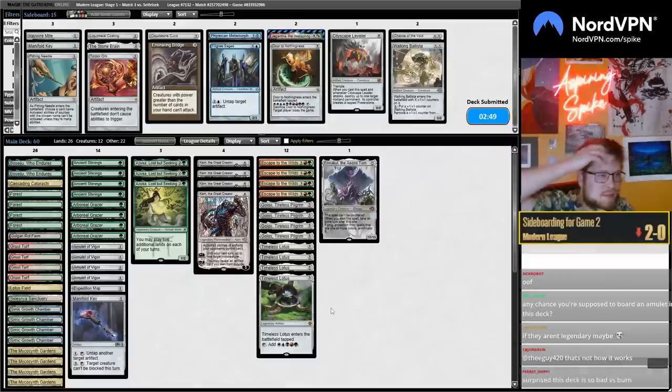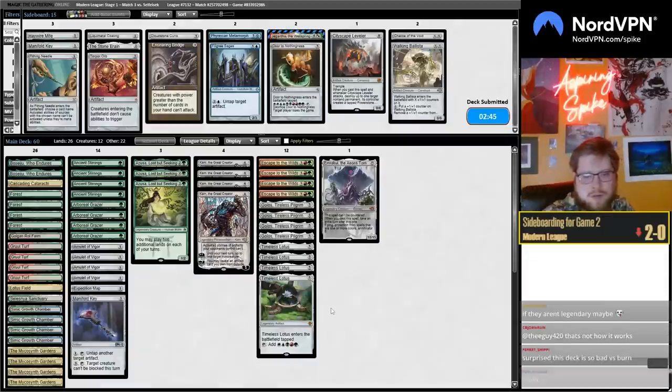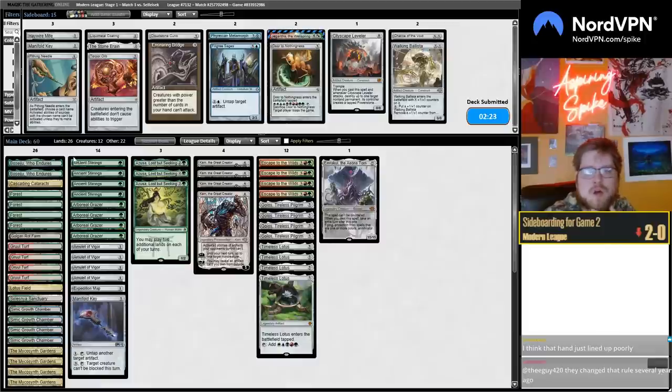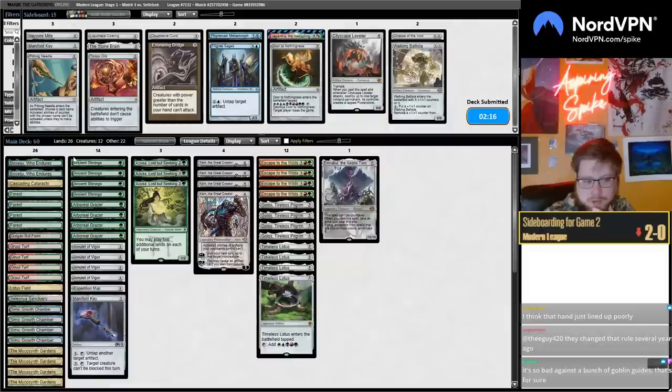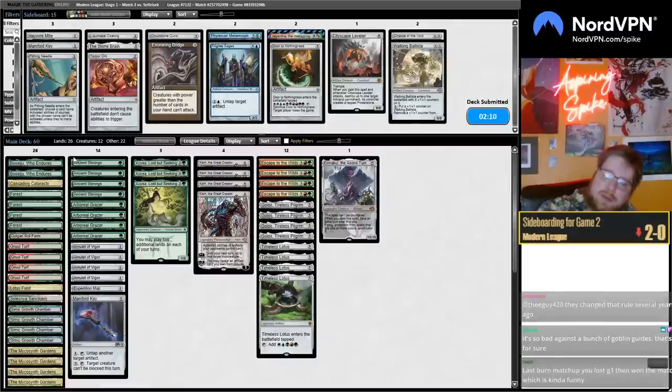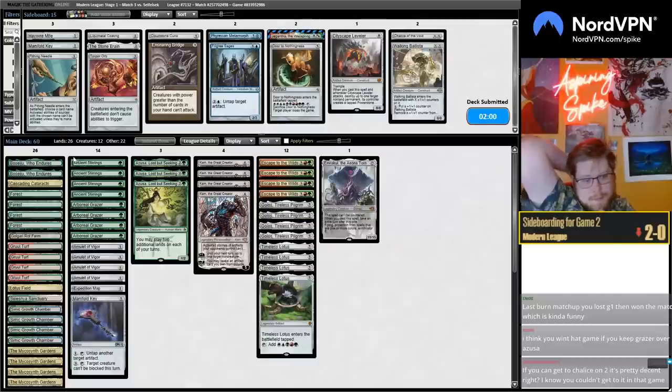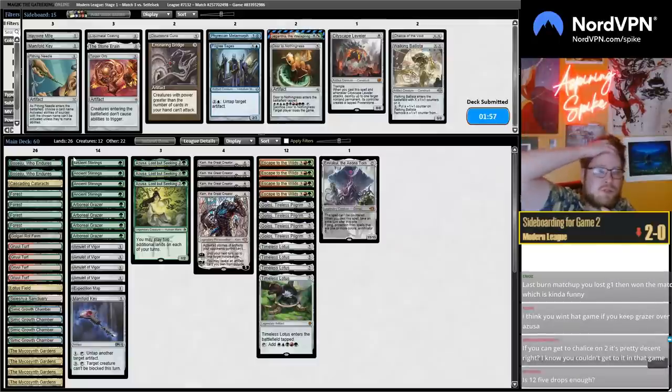I think we lost against Burn game one last time. I'm not sure this deck is so bad against Burn — I think their draw lined up well against mine. Maybe we're one and one against Burn today. No, I don't think you should ever board out Amulet — it's really easy to find one and you want to find them so you can copy them with Gardens early. Tutoring with Golos or Karn is so slow. It would be interesting to cut Karn — Karn is fine but could be another top-end card. Could just play Explore instead. I think you win that game if you keep Grazer over Azusa.